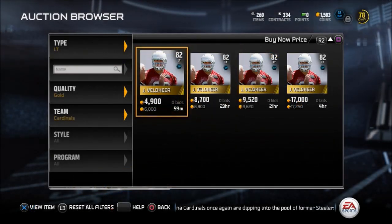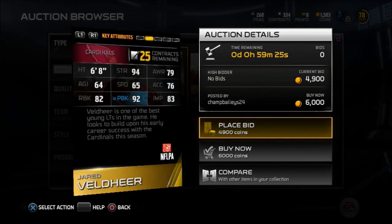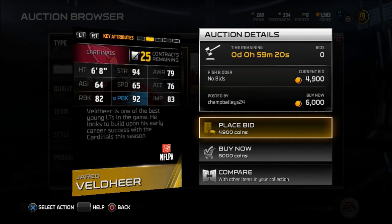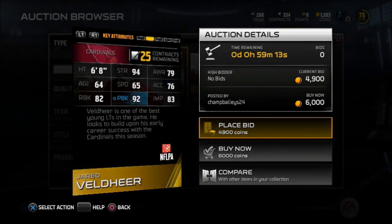Now to the linemen, we have a left tackle, Jared Veldheer. Excuse me if I'm getting that wrong, but look at the size on him — 94 strength, 92 pass blocking, 82 run blocking, and he's 6'8". You just can't beat that size for around 6K. Go ahead and pick him up if you need a left tackle on your team.